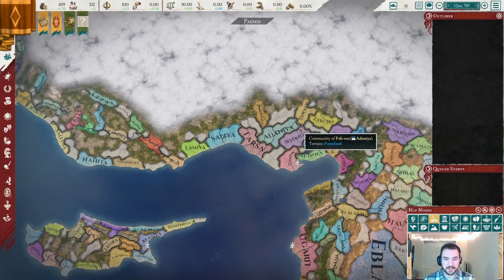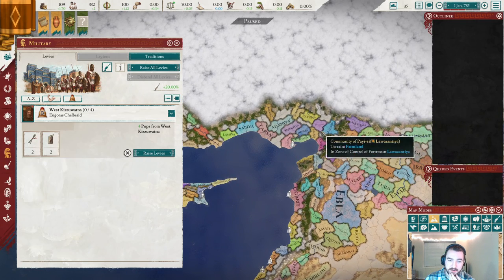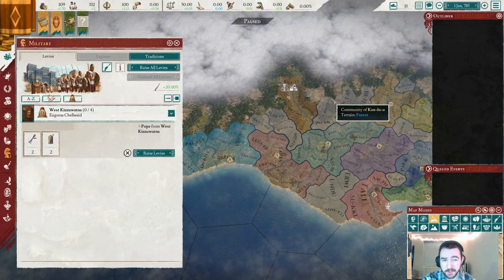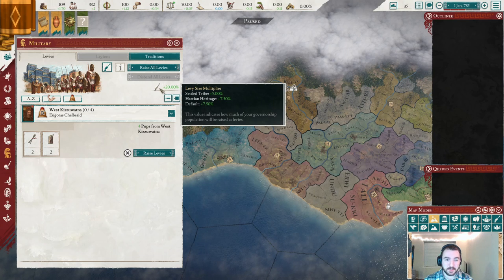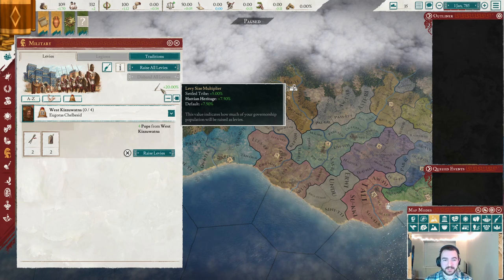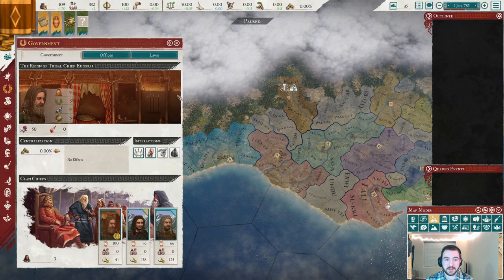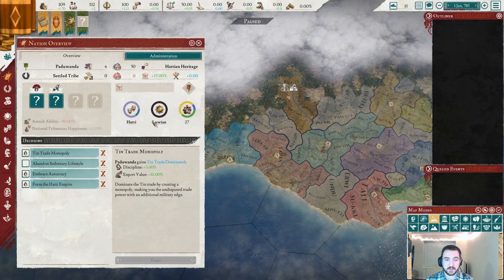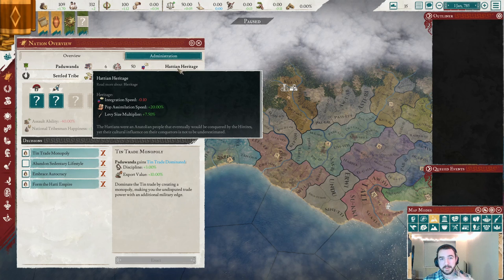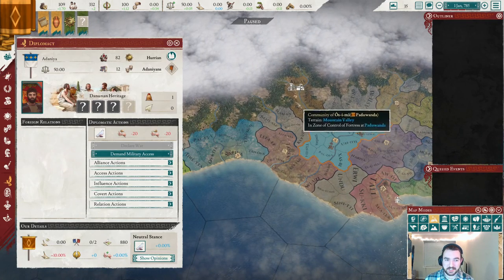Let's take a look at our starting army situation. We've got four units here — not because of a default minimum, we just happen to have four, which given our small population is actually pretty impressive thanks to all those levy size modifiers. 20% levy size multiplier total: default 7.50, Hattie heritage 7.50, and settled tribe 5 — all additive. This value indicates how much of your governorship population is raised as levies, which means that big focus on cultural assimilation should be put to the absolute most use possible, as assimilating people to become Hattie and increasing that multiplied population base is extremely important.